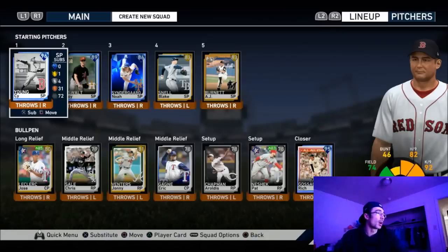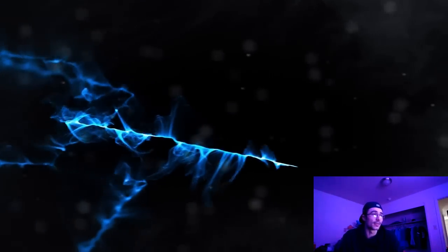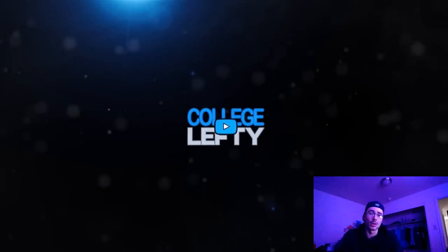I got to level 53 bronze and picked up Roy Oswalt. I exchanged some players for Aroldis Chapman, sold Lindor, and this is the team I'm rocking going into the next video. I just wanted to show a quick team update after the pack opening to catch everyone up. Thanks for watching — I'm College Lefty. If you enjoyed this video please leave a thumbs up and I'll see you in the next one, peace out.